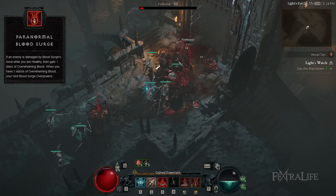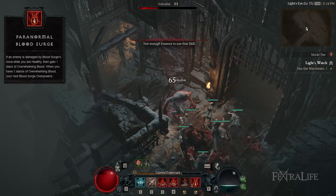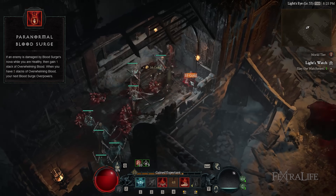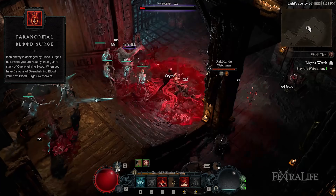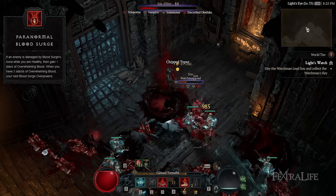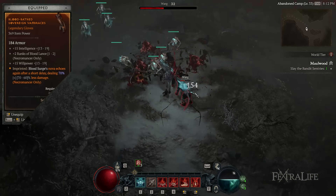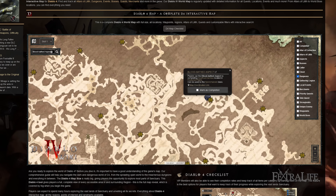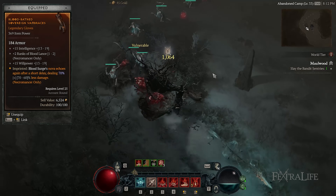Paranormal Blood Surge allows you to gain at most 5 stacks of Overwhelming Blood as long as enemies are damaged by Blood Surge while you're above 80% health. Once you hit the 5 stack threshold, the next time Blood Surge is triggered, it becomes Overpowered, so you get to deal huge damage that scales with the sum of your current health and fortified life, as well as your Overpowered damage modifier. This will often obliterate multiple enemies on the screen in a split second. The aspect that goes exceptionally well with Blood Surge is the Blood Bathe Aspect, acquired by completing the Hoarfrost Demise dungeon in Fractured Peaks. It lets you deal another Nova Explosion for free from Blood Surge to inflict additional damage.